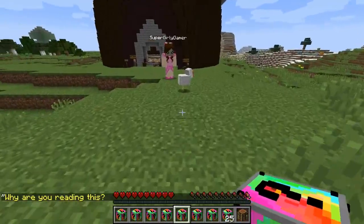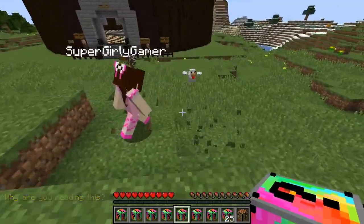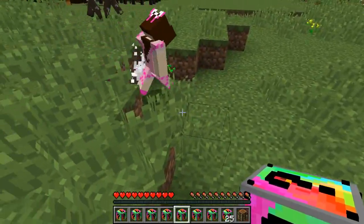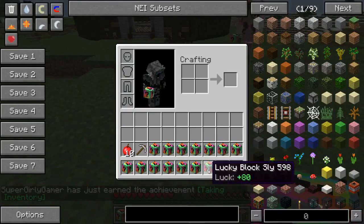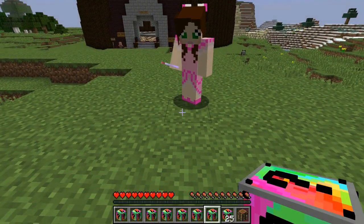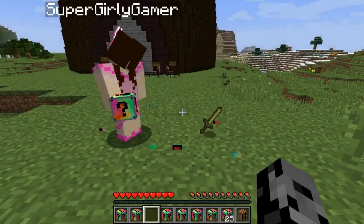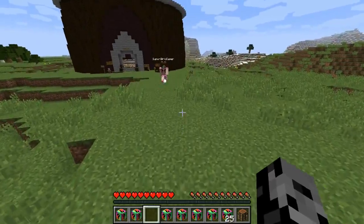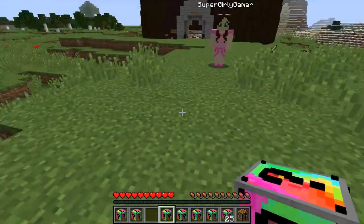We have a few extra lucky blocks today because on occasion one might not give us anything. Oh, I got a super rare chicken! You're punching it now? That poor chicken — I want to get a super rare chicken breast. Oh, it's just normal. I was expecting rare chicken breast. Jen, just stand exactly where you are — is that a lucky potion? It has regeneration too!